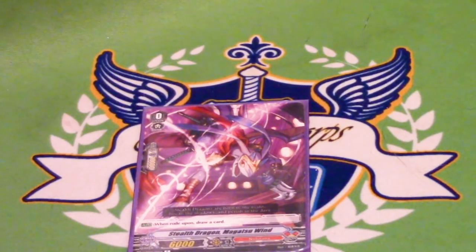Your starter is Magatsu Wind from the V-Series. When you ride on top of him, you draw a card. I didn't find any starters worth running over him — there's no Grenache or Telescope Rabbit or whatever. No starter trumps the free card that comes with it.